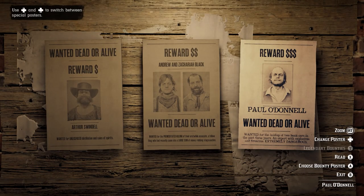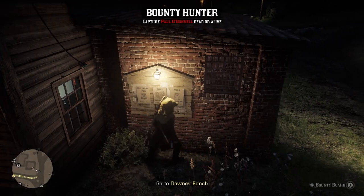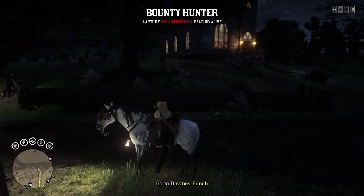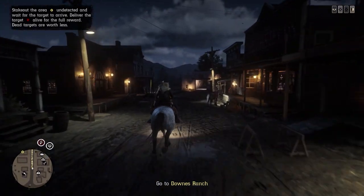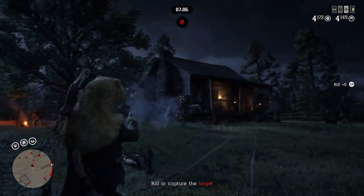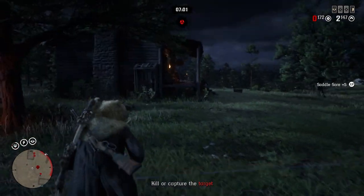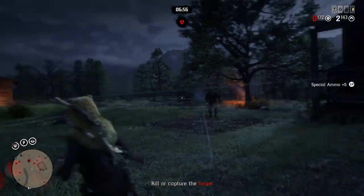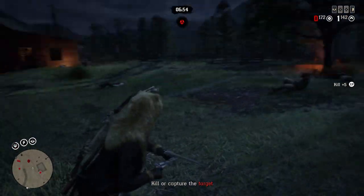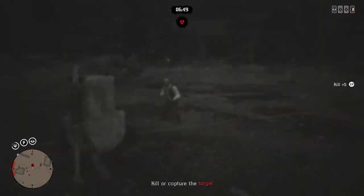Mistake number 5 involves rushing missions. When you have a bunch of missions to complete in a day, you'll naturally be inclined to rush them. However, this is a massive mistake for one reason: when you rush a mission, you will receive fewer rewards. It's very easy to complete a bounty hunter mission in about 5 minutes, but if you only take 5 minutes, you'll only be rewarded with a couple of dollars and a few gold nuggets if you're lucky. Instead, it's better to take your time and complete other activities along your journey. It sucks that this system is in the game, but for now just be sure to take time with your missions.